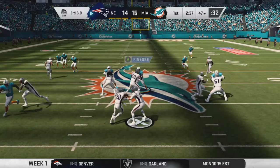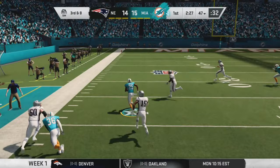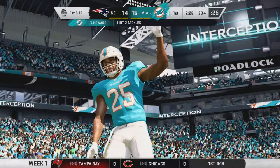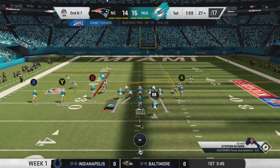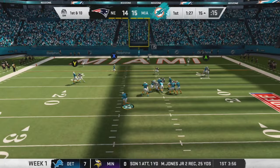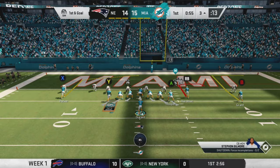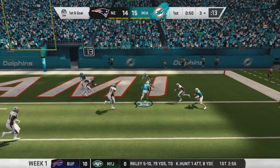Xavian Howard gets an interception on a pass intended for New England, gets a really good return, jukes his defender, and we're already down at the 30-yard line — great position for Miami. It's a beautiful catch right there by Meko Hardman. Then Luther Durant scrambles down to the three yard line — already has 69 rushing yards. On first and goal, Durant keeps it again and gets into the end zone untouched. We'll be up 22-14.